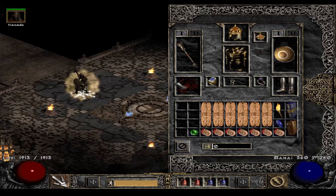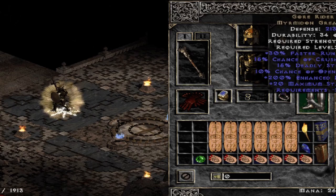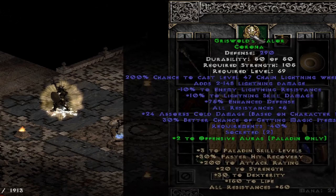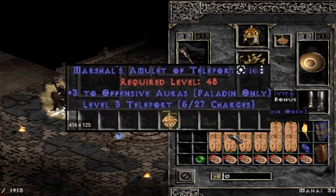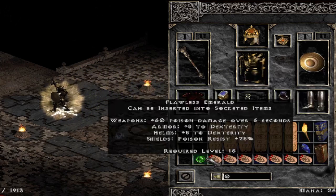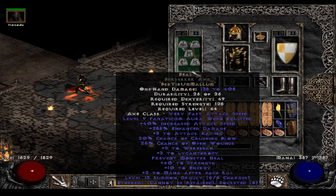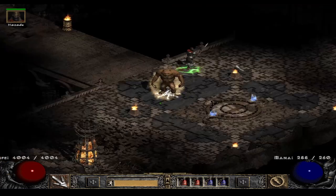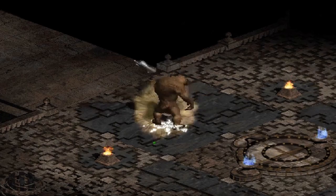I'm going to demo the build here at the start, showing the mechanics and the gear on players 8. The gold gloves, Ravenfrost, Verdungo's, an elite ring, upgraded Gore Riders, and then the full four-part Griswold set with a 5/5 lightning facet. You could also go with a plus offensive aura skiller with life as an armlet choice.